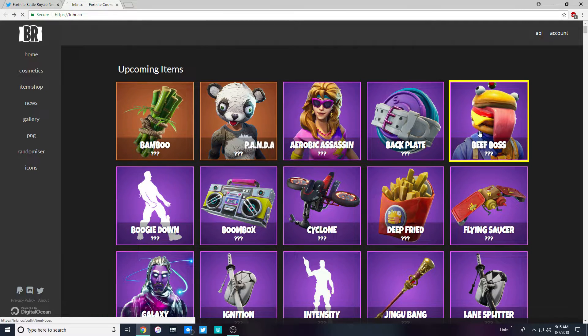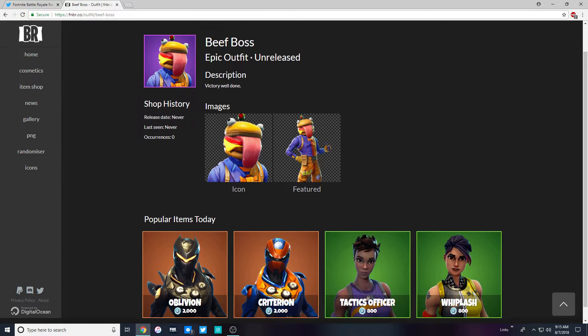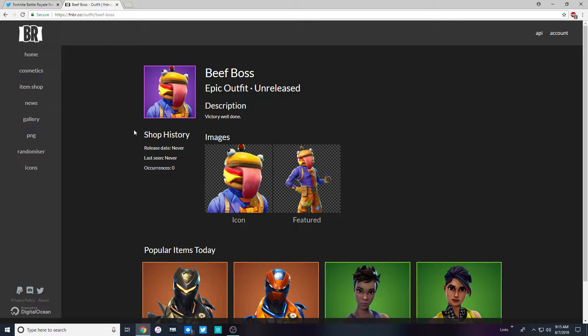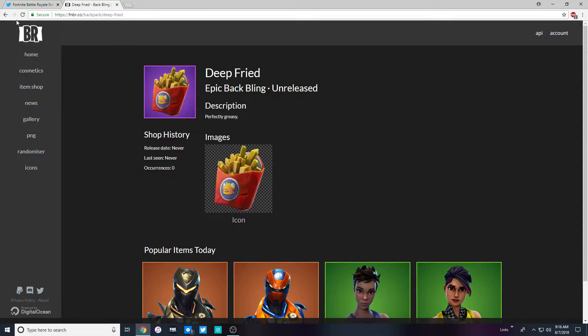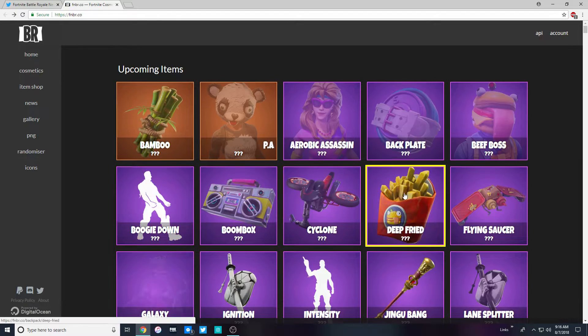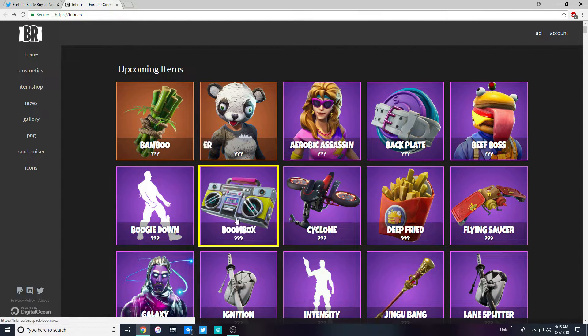Then we got the Beef Boss — you guys all know what this is. It's the Durrr Burger hero that we've been waiting for. He's been talked about, everybody's been waiting for the Durrr Burger hero. Deep Fried is probably going to be his back bling — I don't see Deep Fried going with anything else — so that's a combo right there. That's going to be a pretty cool one.